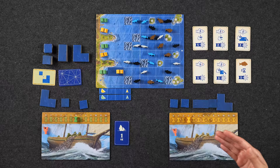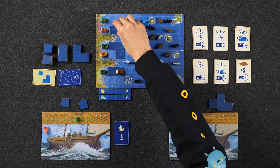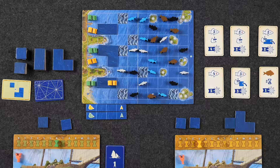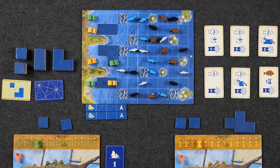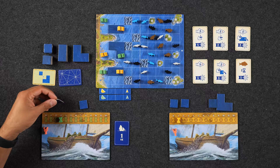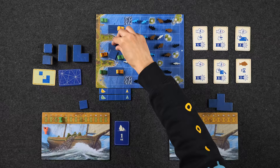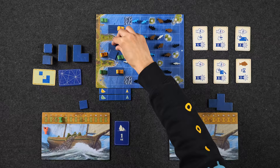Naveen places a tile adjacent to his ship. Monique then places another tile and sails forward, spending three time — going from six down to three. Both players continue charting tiles and advancing ships in these early turns. Monique places her last tile and ends up with only one time remaining. Naveen uses his last time to move one boat forward and updates the fleet distance marker to reflect the new furthest position.